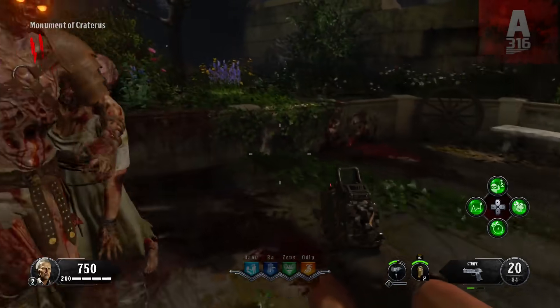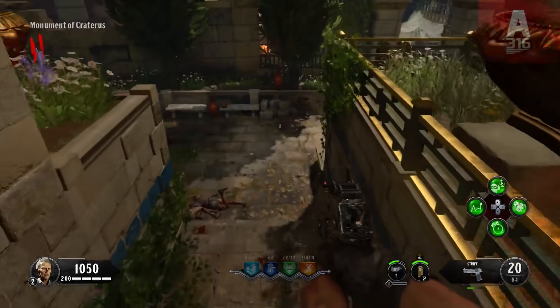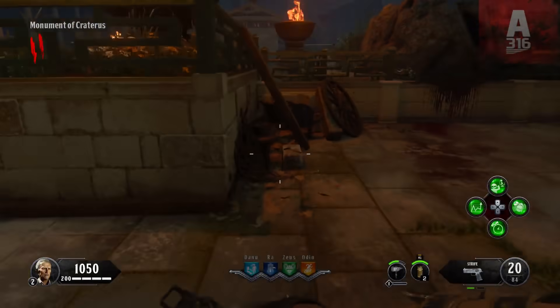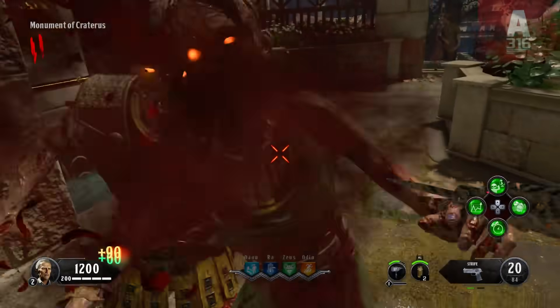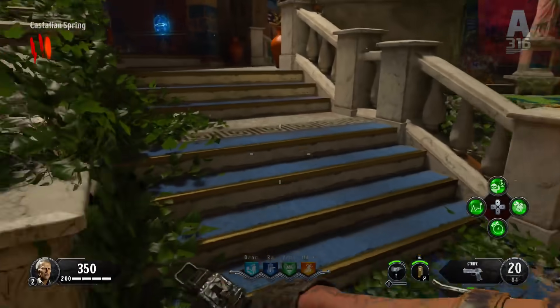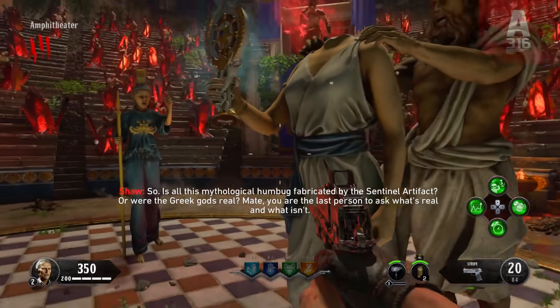With the new system, you were encouraged to deal more damage and get kills to earn more points. The game wanted to reward you for getting headshots and melee kills because those are more difficult to perform. And with that system, it takes longer to get set up round-wise, so points become more meaningful because they're not as easy to obtain.